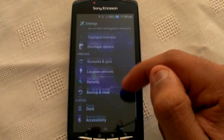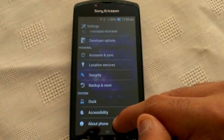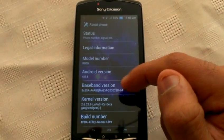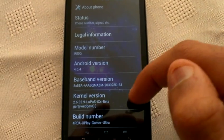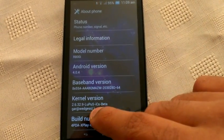There's also a Touchpad Activator. I'm just going to go into the phone and show you that it's really Android 4.0.5, as you can see. And it's also running the Lupus kernel.